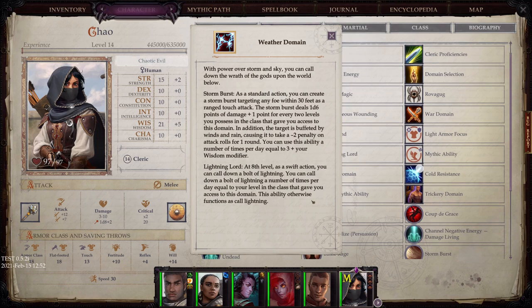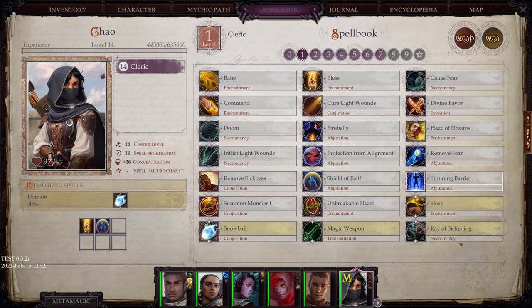Finally, we have Weather Domain. With power over storm and sky, you can call down the wrath of the gods upon the world below. Storm Burst: as a standard action, you can create a storm burst targeting any foe within 30 feet as a ranged touch attack, dealing 1d6 points of damage plus 1 point for every 2 levels you possess. Lightning Lord: at 8th level, as a swift action, you can call down a bolt of lightning — you can do this a number of times per day equal to your level in the class.